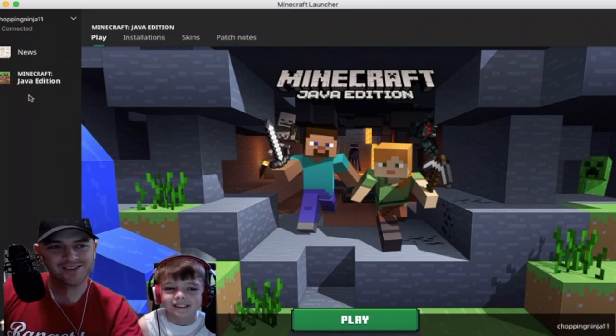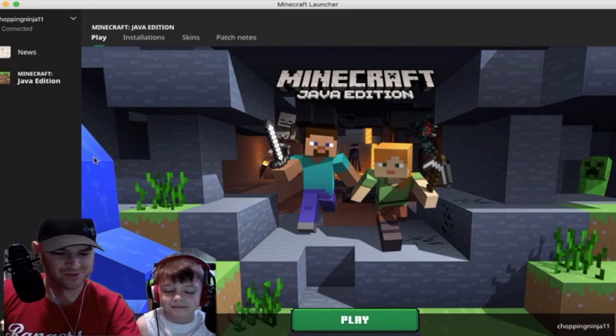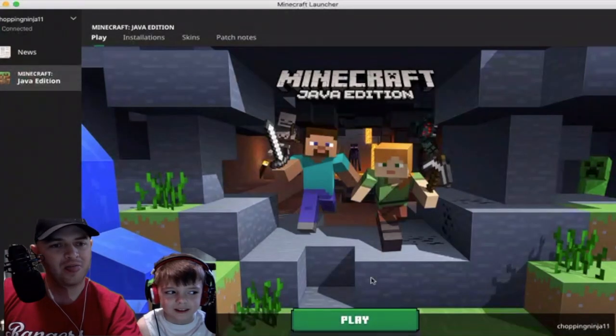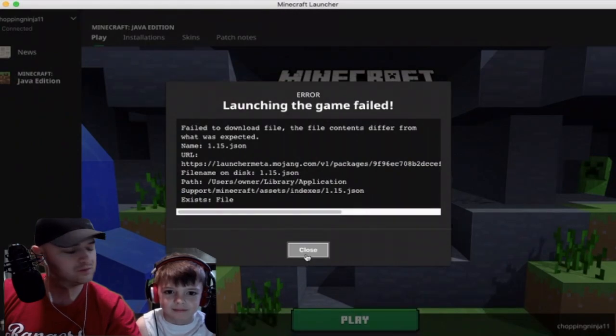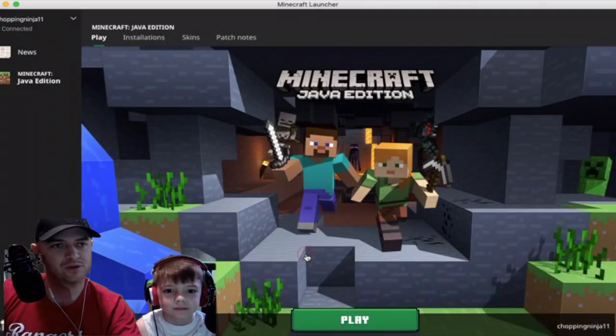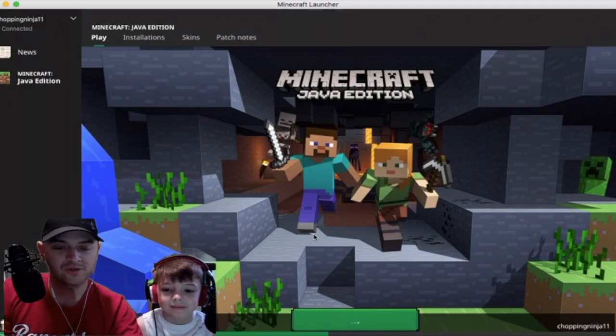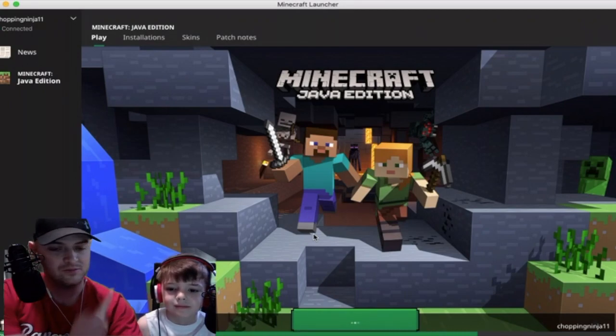All right, we're going to pick up where we left off on episode one. The last thing I remember doing was building a house — well, more of a square rectangular thing. There was a bed and torches in there. Uh oh, launching the game failed. Press close, then just press play again. Sometimes that happens.